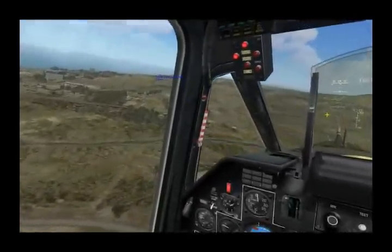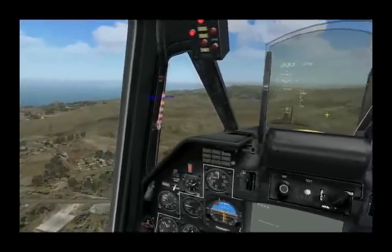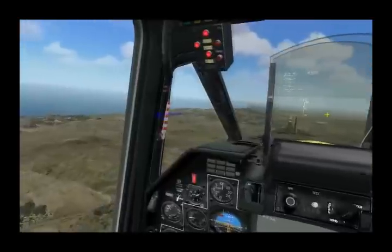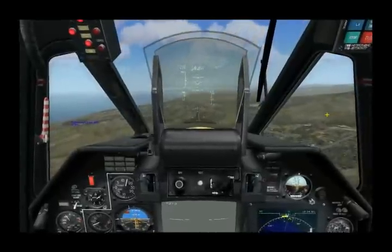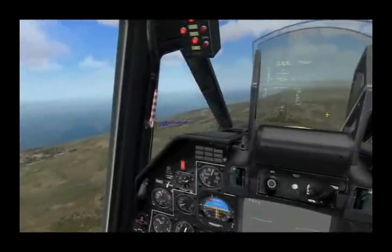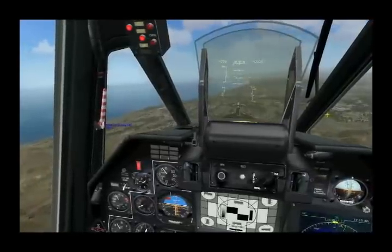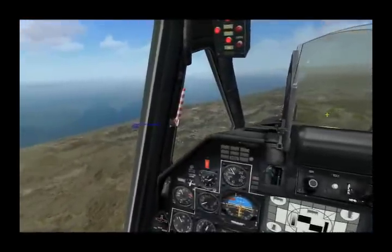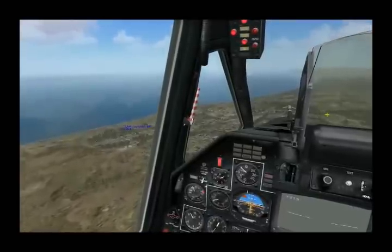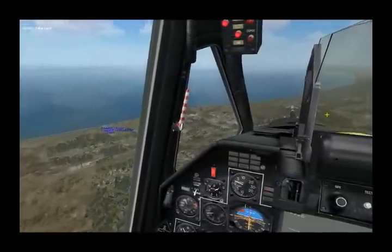Up here in front to the left, we have a Linebacker, and we'll go ahead and bait him into shooting at us. Another handy function you may want to put on your HOTAS is the key to initiate the flare dispenser, indicated by the red button up here. There's our Linebacker down here. This is part of the missile approach — I'm going to start using some flares. And you see the Stinger got knocked out there.